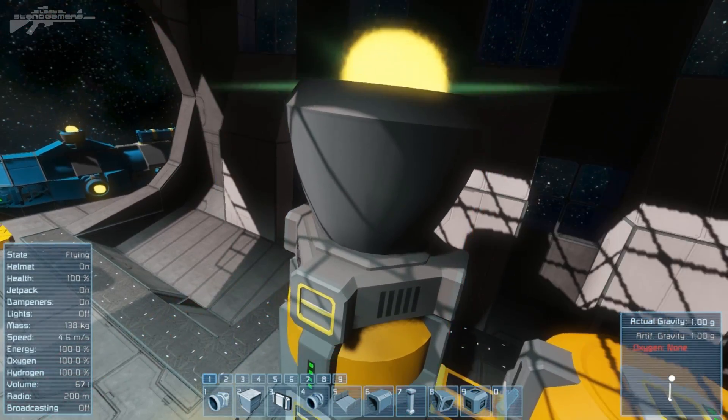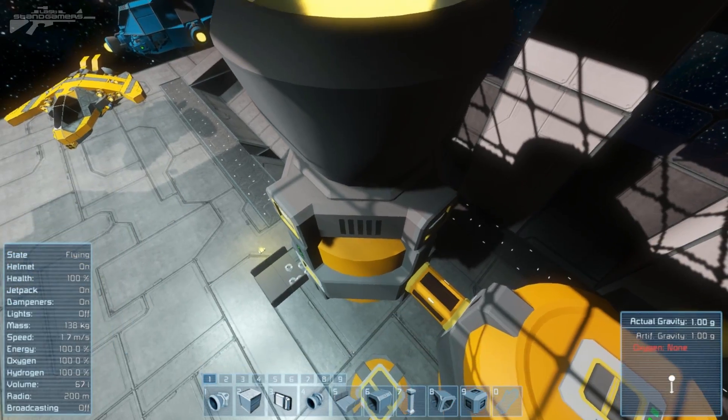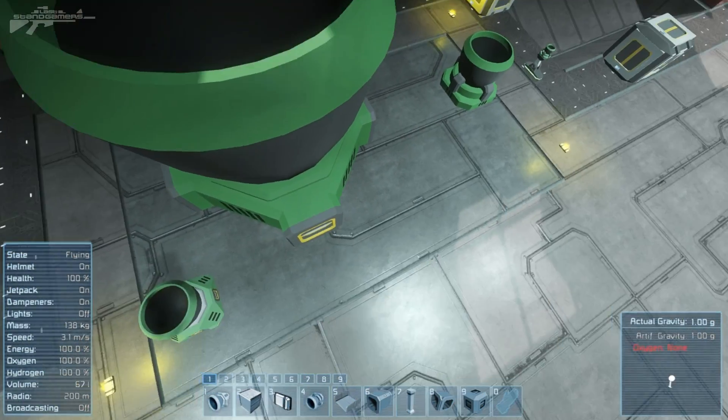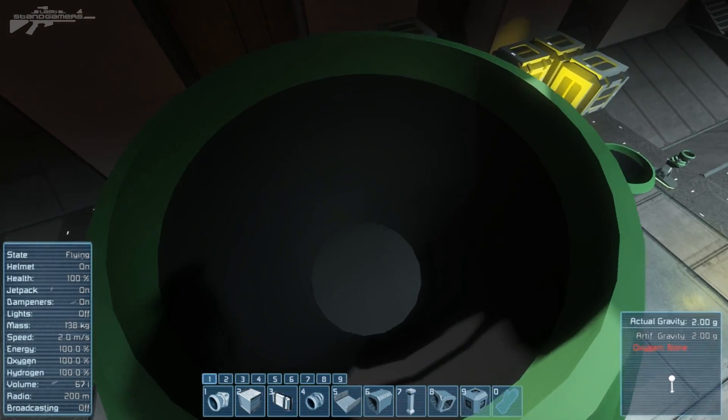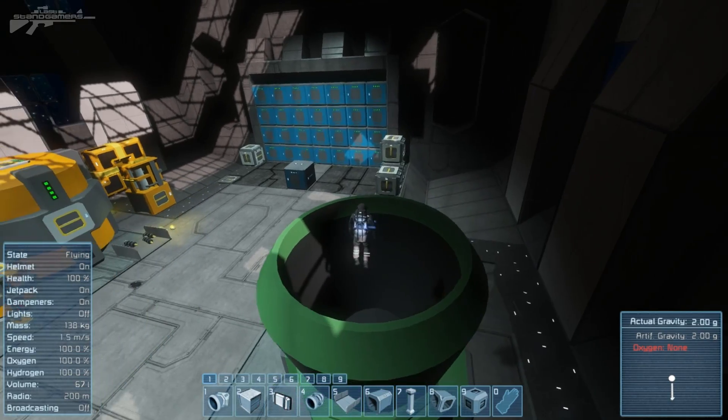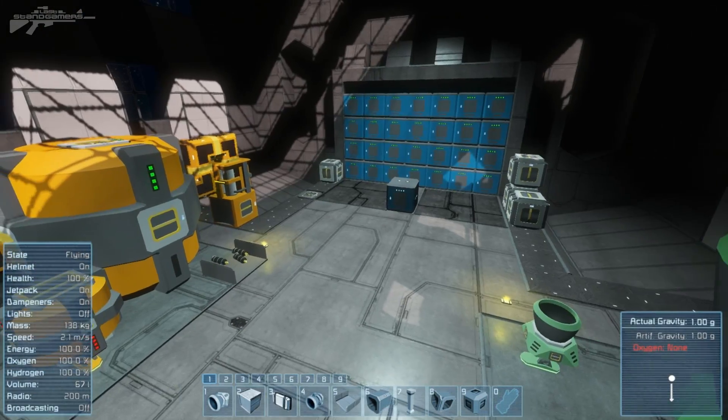Pay attention — the rocket is actually lit and it's using the fuel from the tank below. Over here, since it's not connected up to any hydrogen and just placed on the floor, the rocket is not actually firing. Oh look at that — it's just stuck hovering above. But still very cool.